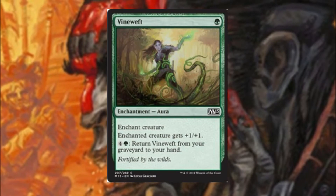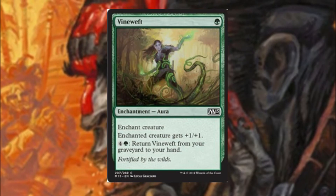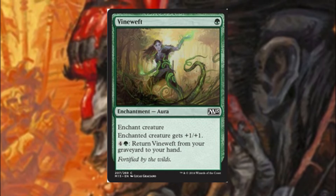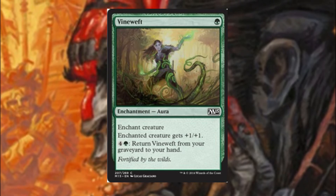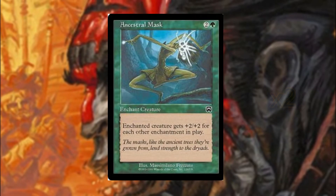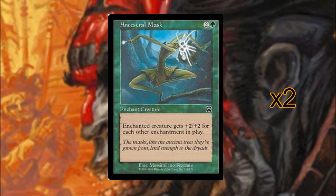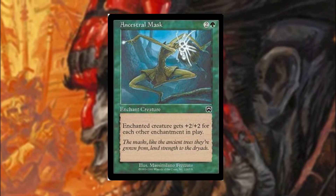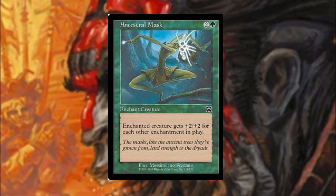Vineweft gives our creatures +1/+1 to its base stats and also gives us an ability to get it back from the graveyard late game by mana sinking. Our final enchantment is ancestral mask, which pumps up the creature by +2/+2 for each other enchantment in play — and that also includes our opponent's enchantments.